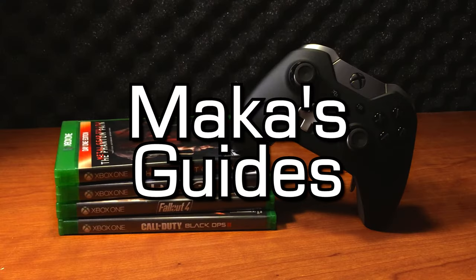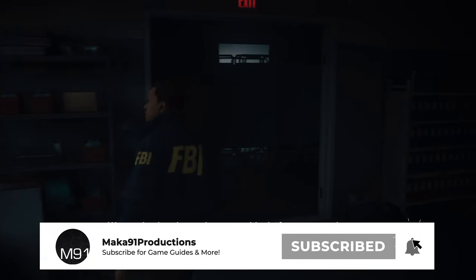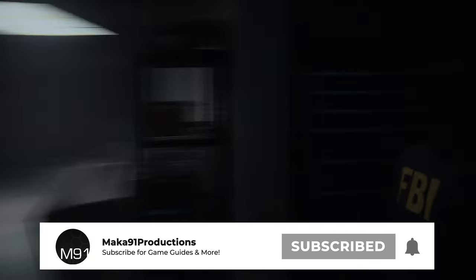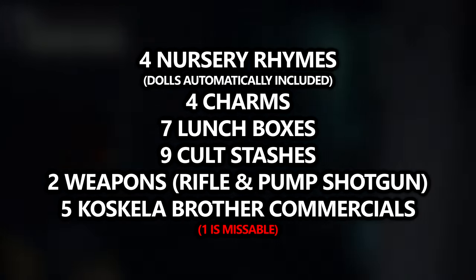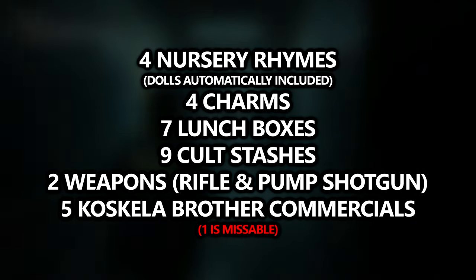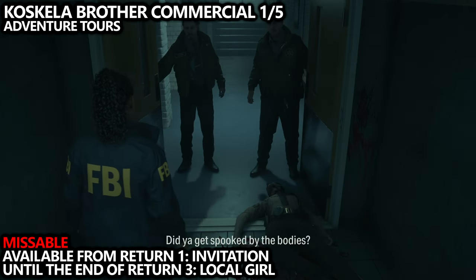Hey everyone, Macca here. Welcome to the continuation of my Alan Wake 2 Collectibles Guide. In this video, we'll be tackling all of Bright Falls, including four nursery rhymes, four charms, seven lunchboxes, seven cult stashes, two weapons, and five Coskilla Brother commercials.